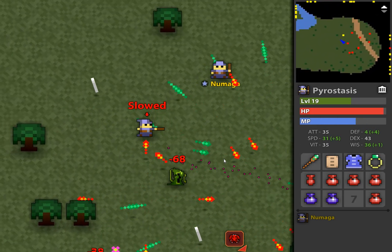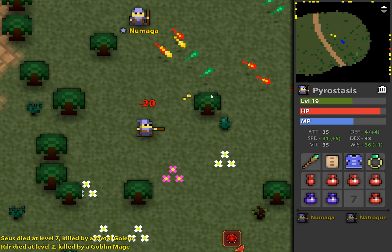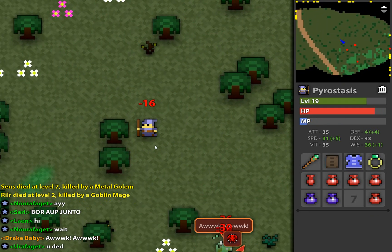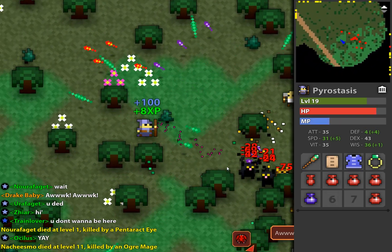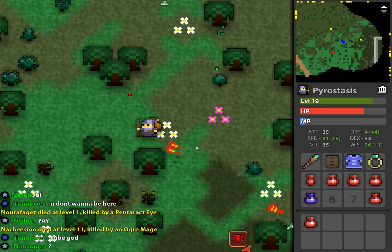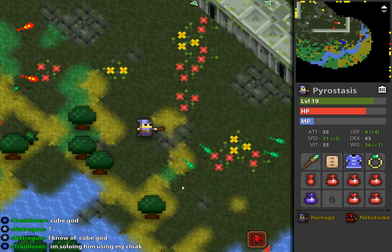Whoa, holy shit, that hit hard! Now you can see the little red dots all over the screen — those are monsters. Plus 228 EXP, hell yeah! These little things seem to show up whenever I kill a boss. One thing that kind of sucks about the game is it's hard to tell the difference between friend and foe sometimes, because everybody looks 8-bit. We're going to keep going south — I want to try and show you guys one of the boss fights.